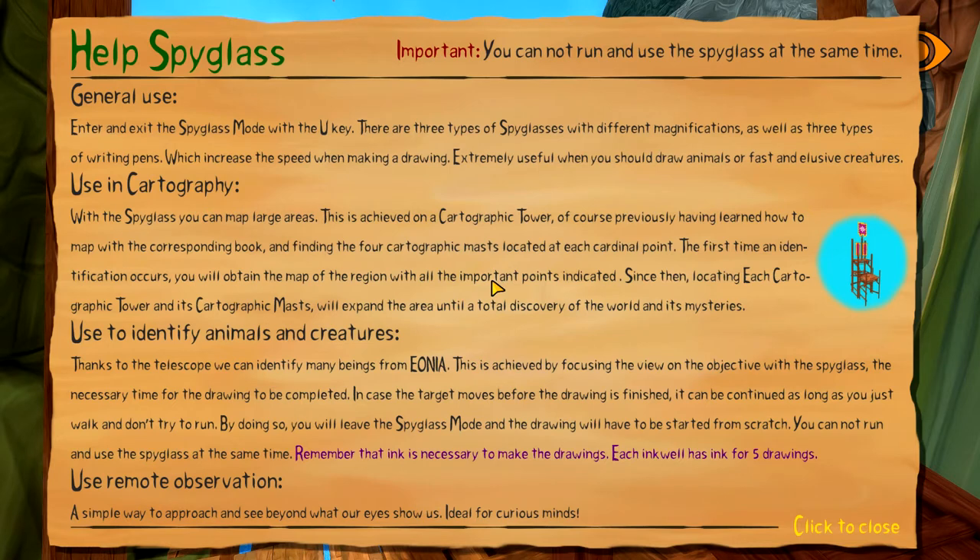Let's check the help for the spyglass - some changes here. You cannot run and use the spyglass at the same time. Exit the spyglass mode with the U key. There are three types of spyglasses with different magnifications, as well as three types of writing pins which increase the speed when making a drawing - extremely useful when you need to draw fast and elusive creatures.